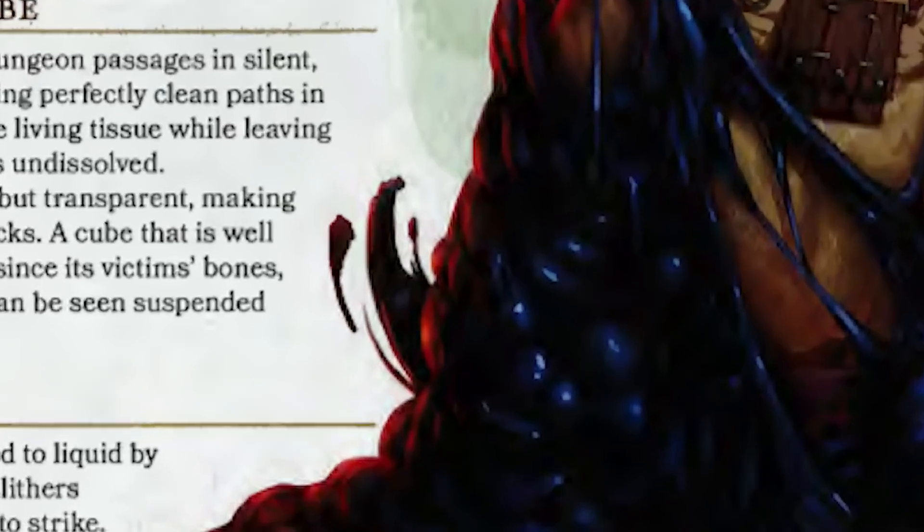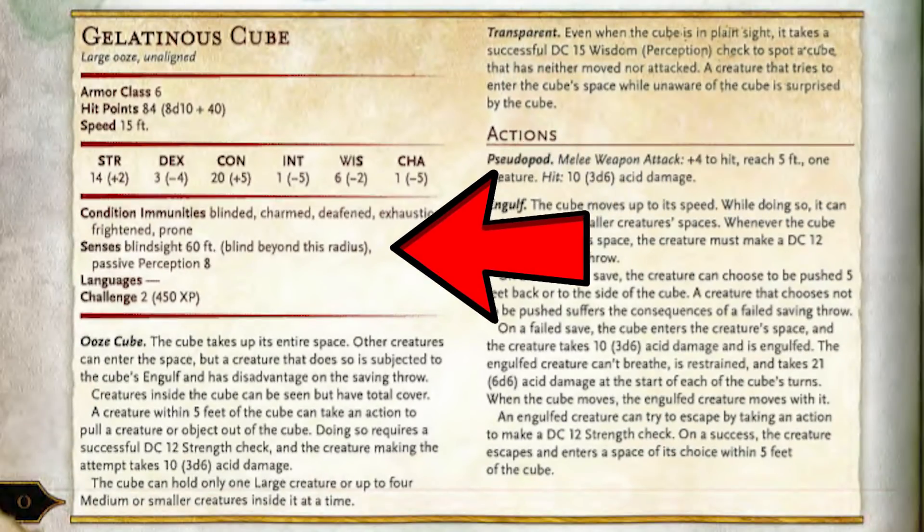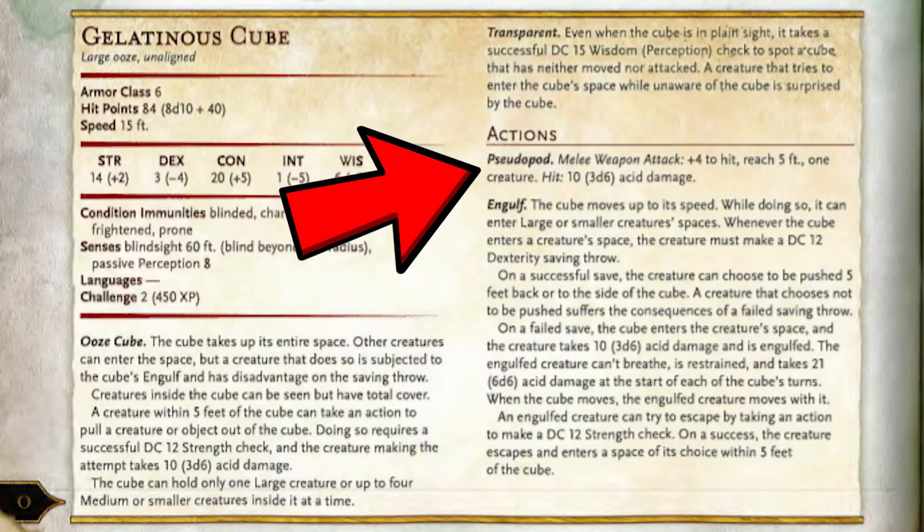Not a lot of lore there. This here is the stat block. We can see that it is immune to a bunch of stuff, and it has blindsight, but it doesn't tell us why it has blindsight. The gelatinous cube can engulf creatures by merely entering other creatures' spaces, and then it deals acid damage to them. On top of that, the cube can create pseudopods that also deal acid damage on strike.